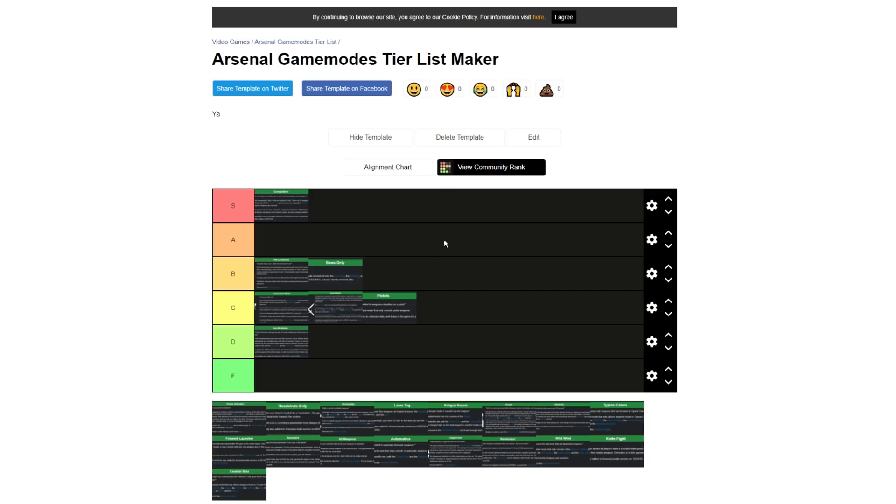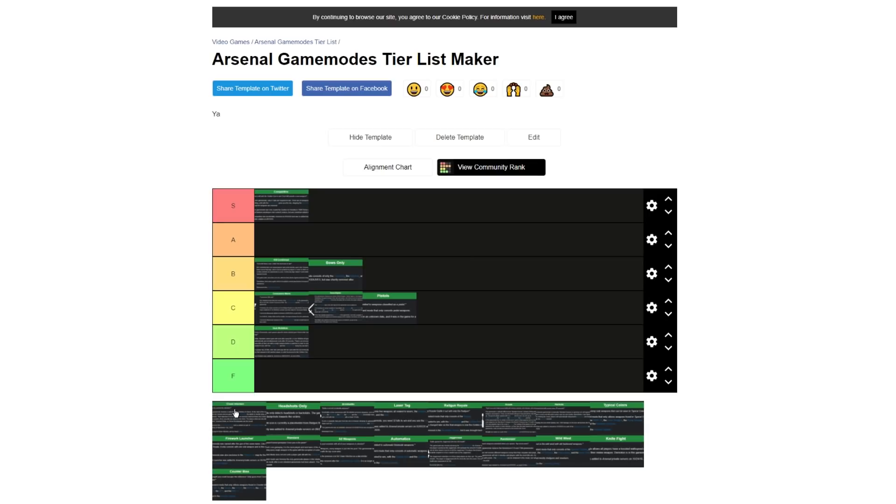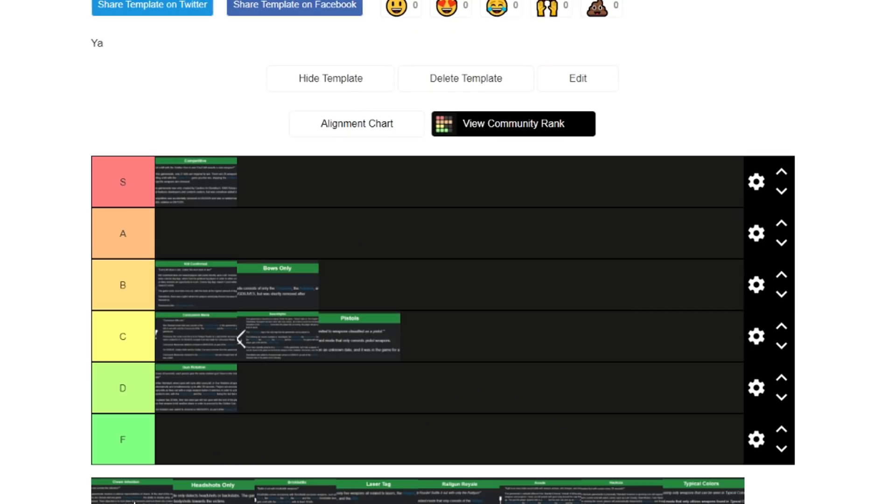Clown Infection — great mode. It's more of a party mode; people like to play this on streams. When you're one of the last people alive it's really intense, and it's just so much fun to sit there and shoot hordes of clowns running at you. I'll give this one an A tier.